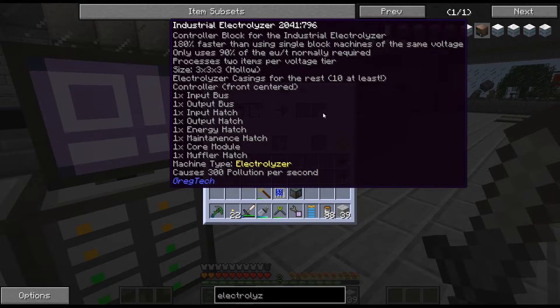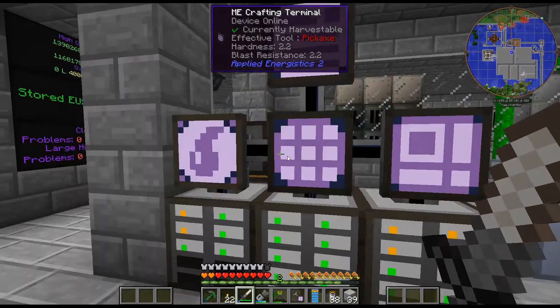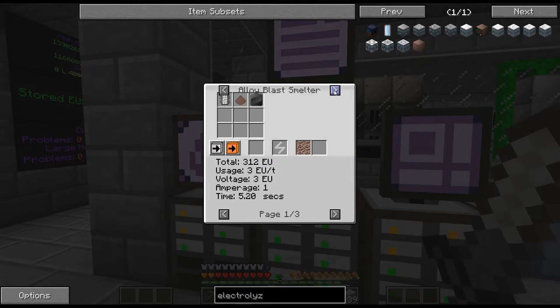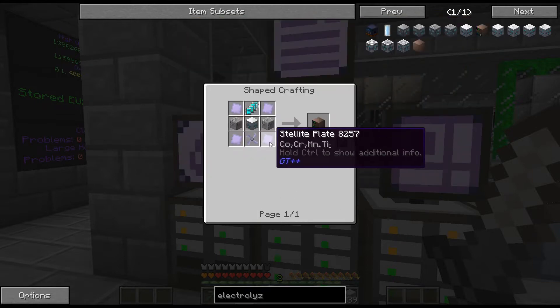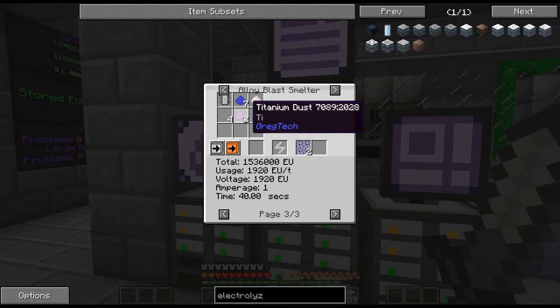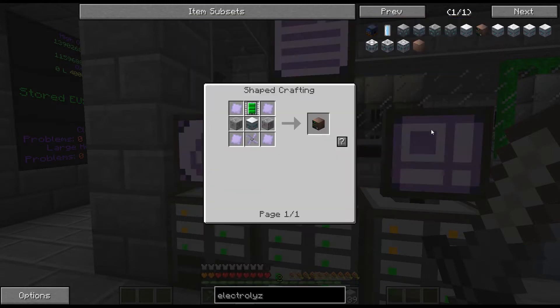Let me go ahead and actually... do we have potin or whatever it's called? We don't. So many alloys - lead, bronze, and tin. Bronze is a bit annoying but easy enough. And stellite - cobalt, chrome, titanium, and manganese. I just went through all my titanium. Let me go ahead and get the stuff crafted up and we will be back.